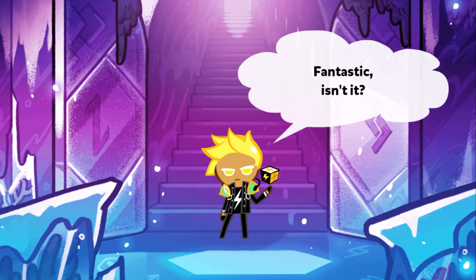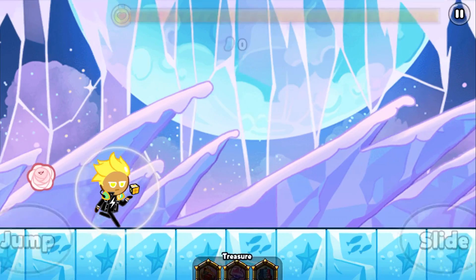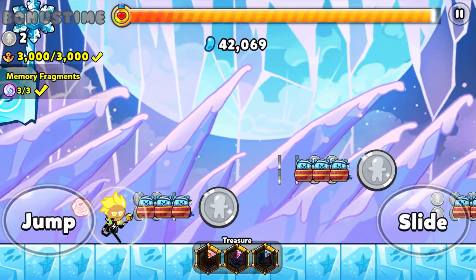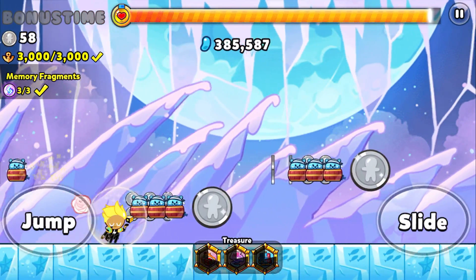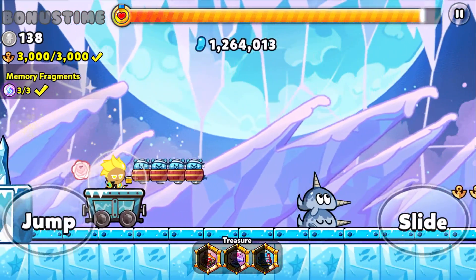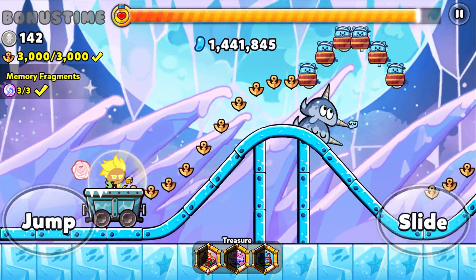All right, on to floor seven. Unfortunately I forgot to record it the initial time I ran, so I've actually already got the three memory fragments, but they still do appear — they've just got a check mark in them. I'll show you what to do, as this one might seem a little bit tricky.